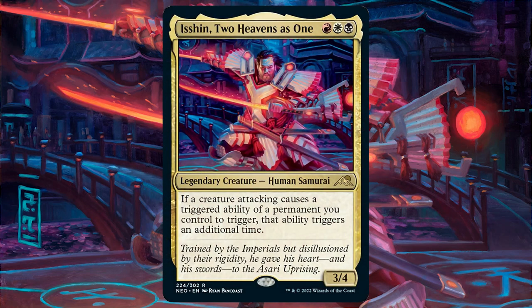Isshin is a fantastic commander and in my opinion is one of, if not the best, to come from Kamigawa Neon Dynasty. I do really want to make a Satoru Umezawa deck myself, but I think I might have to push that out of the way to have myself some Isshin.